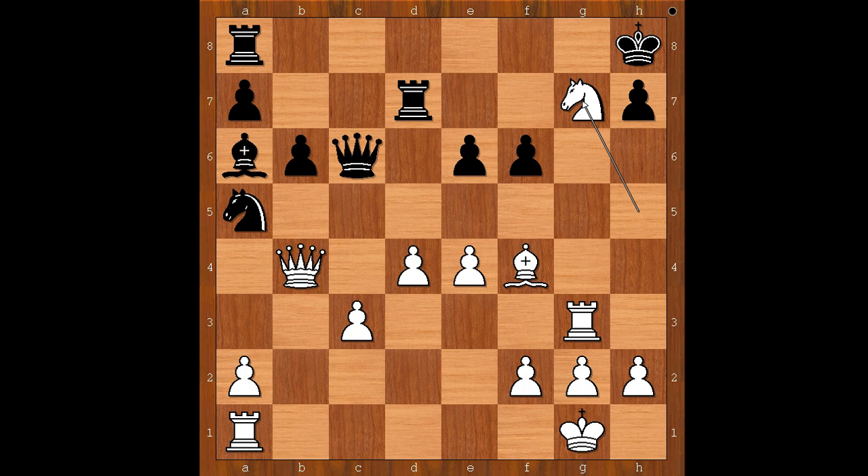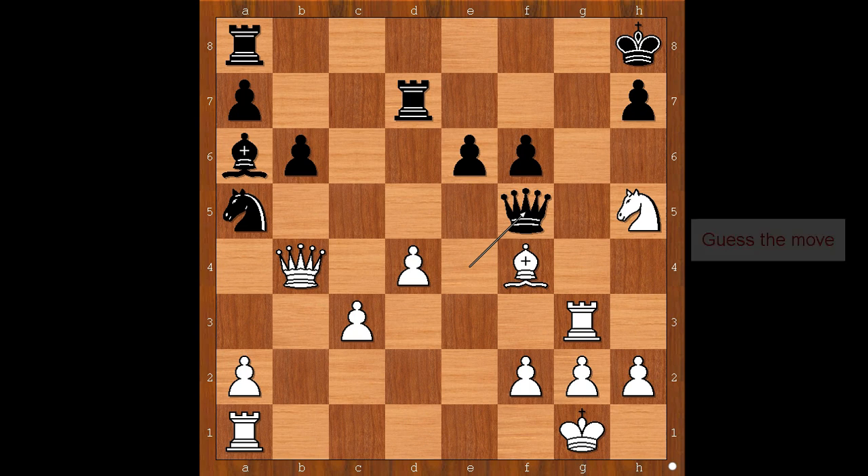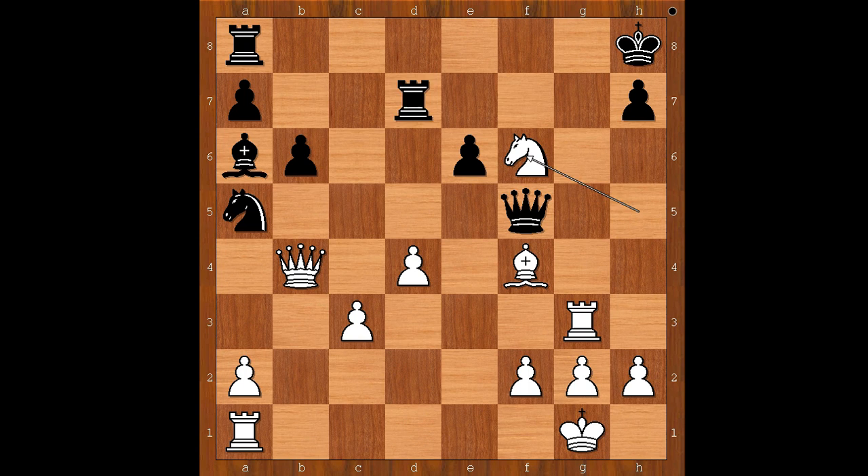Back to our game. We have queen takes on e4. Knight to h5. Queen to f5, defending the pawn on f6. White to move — what would you do if you had white pieces? The best move for white is knight takes on f6, rook to f7. If queen takes on f6, bishop to e5 — and bye bye queen.